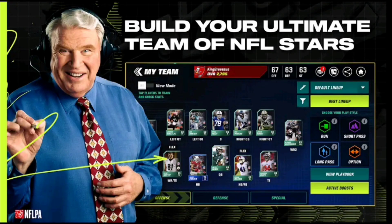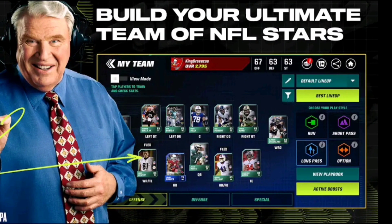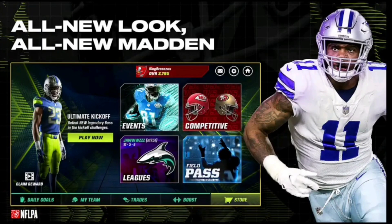Right here we have 'Build Your Ultimate Team of NFL Stars.' As you can see, we have actual players in the lineup, and the highest overall is a 73 while we have 63s across the board. That's how the team's gonna look, and we have John Madden right there, which is pretty nice. Next up: 'All New Look, All New Madden.'